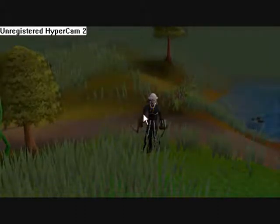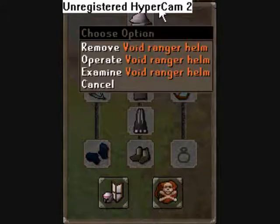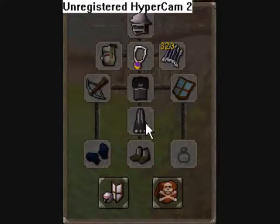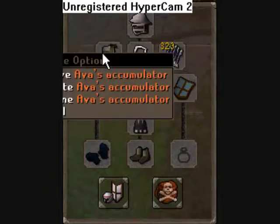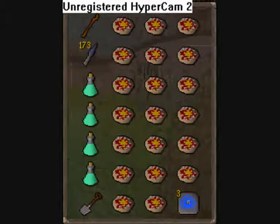So basically what you wear is a void top, void robe top, void robe bottom, void knight gloves, wooden crossbow, wooden shield, emerald bolts enchanted, an accumulator, emerald glory, and snakeskin boots.